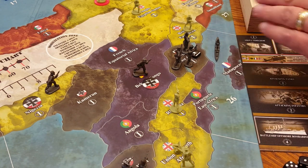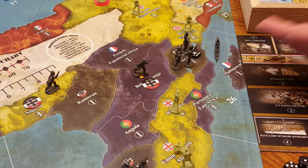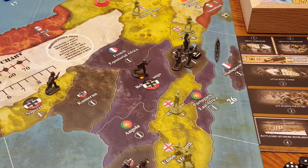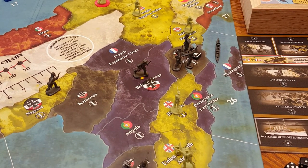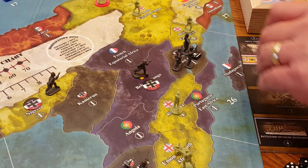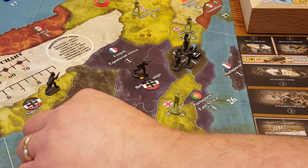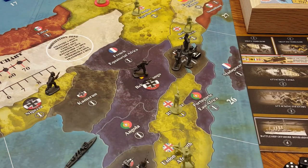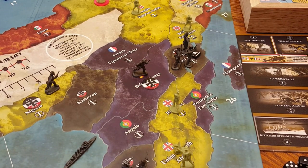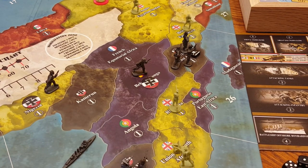The German cruiser will move from sea zone 26, around the Cape of Africa, over to sea zone 24. That's all the movement Germany will make. There's no combat Germany is going to participate in on this first move. We'll collect income — we're just simulating gameplay here so we're not actually going to take time to collect it.